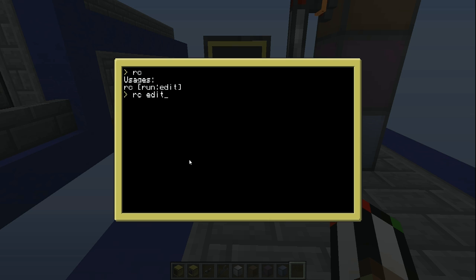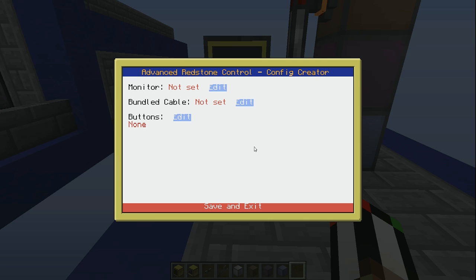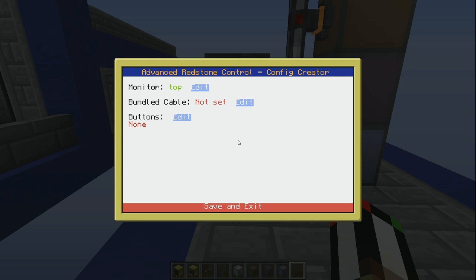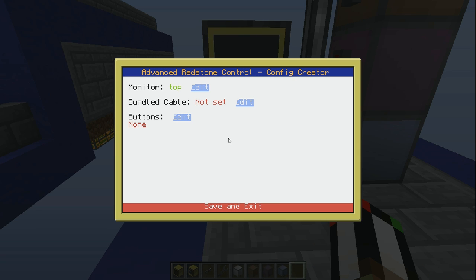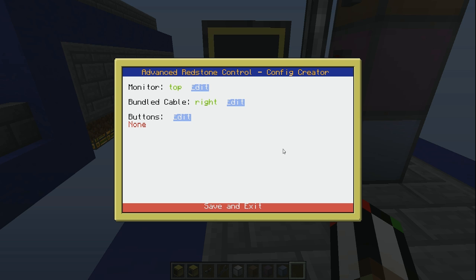When you first download it, you'll have to use 'edit' because you'll have to tell it all the buttons you want to use and all that good stuff. You won't have a config created yet, so you'll have to make a new one. But after the first time, you can reload the same one and just make small changes to it if you need to. The monitor I placed on the top of the computer, so: top. If you connect it with network cabling, you just use the name of the monitor, like 'monitor_1' or whatever it is. It'll tell you in chat what it's called. And then the side of the bundled cabling is the right side. These are green, by the way, to indicate that they work.